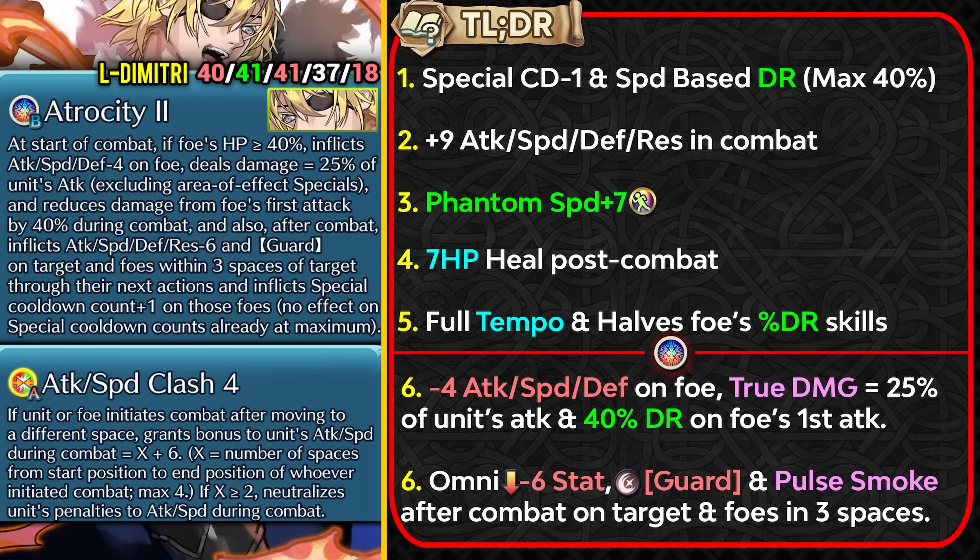His smoke effects have also been improved, so he can debuff minus 6 to all stats of the opponent and inflict them with the guard status and pelt smoke after combat on the target and foes within 3 spaces of that target.